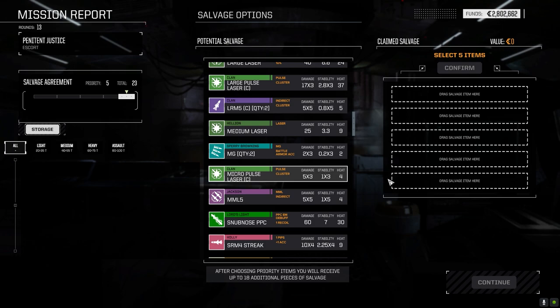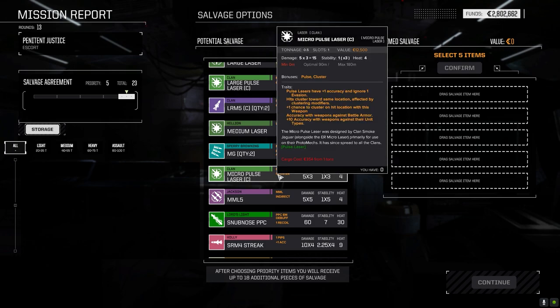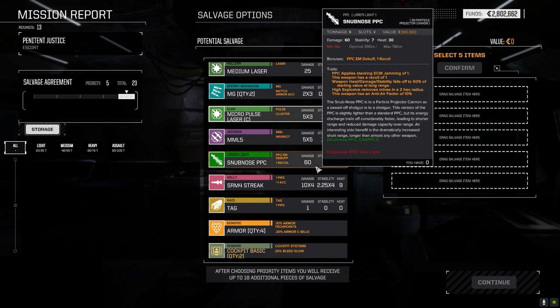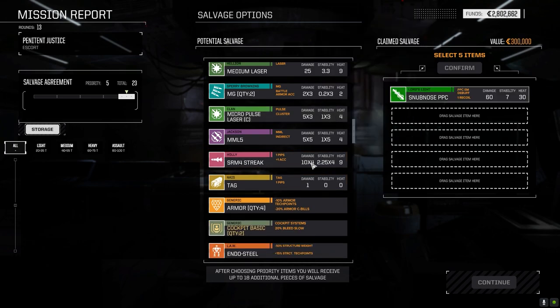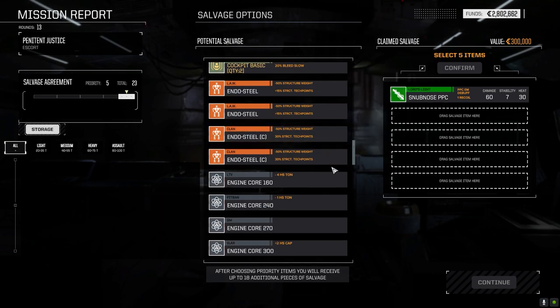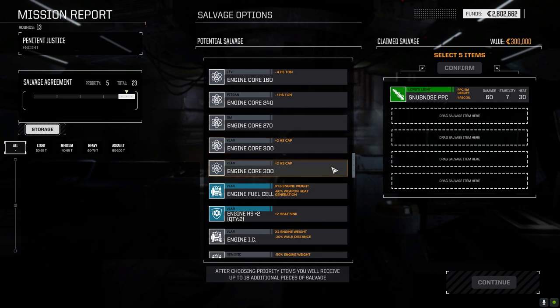Large pulse clan — that might be an option. Half a ton. I was thinking about the Valkyrie backstabber build we've got to work on. I'll throw that in there for now. Clan Endo — got one still, 300 cores.